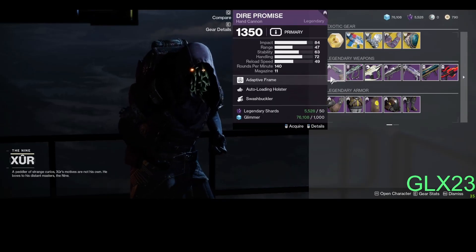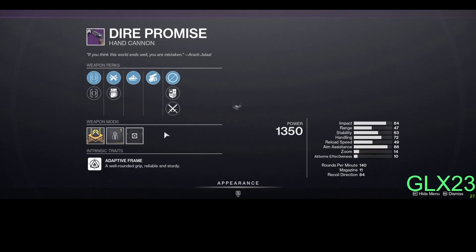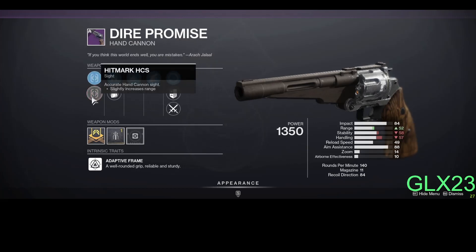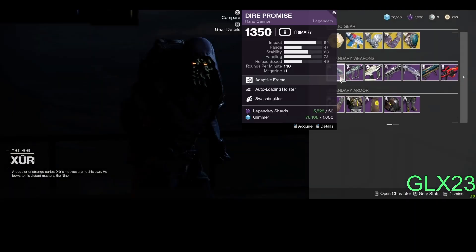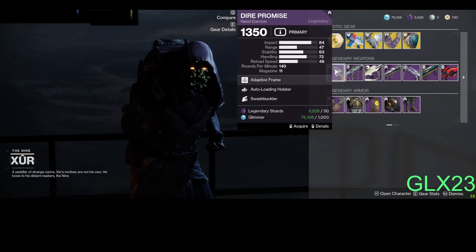But we get Dire Promise — my favorite hand cannon. Oh thank god, it has ricochet rounds, rapid fire, hit mark perk, and they brought back this perk again — it's been a long time since I've seen it because it disappeared. With this you get range 52 and Swashbuckler. If you don't have this classic hand cannon, get it. You can only get this from Gambit — god roll playing Gambit.